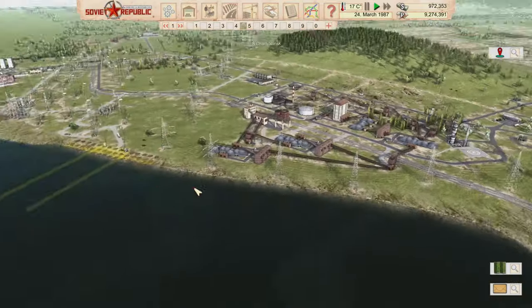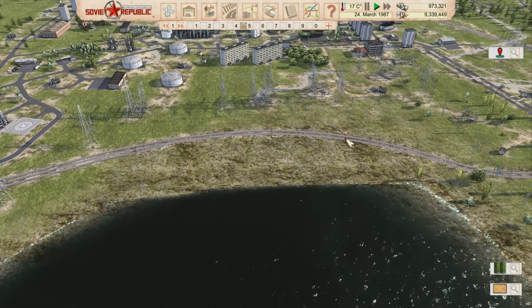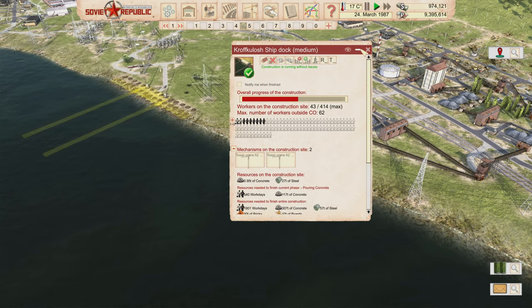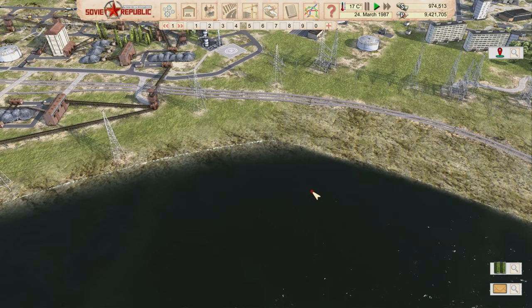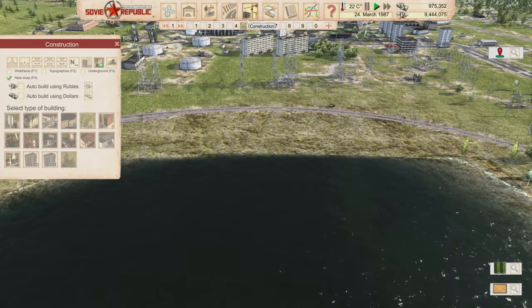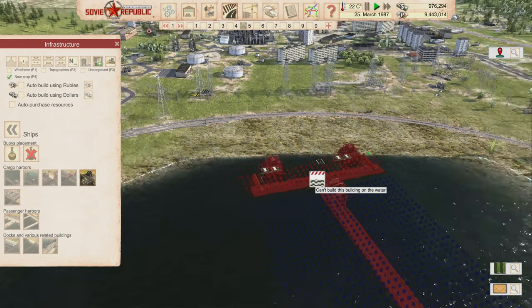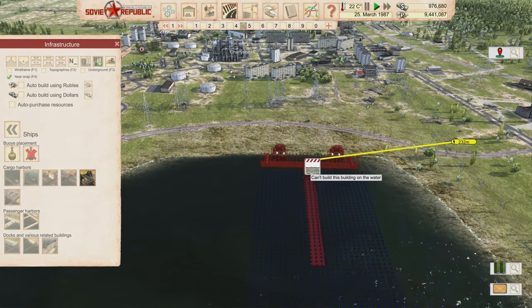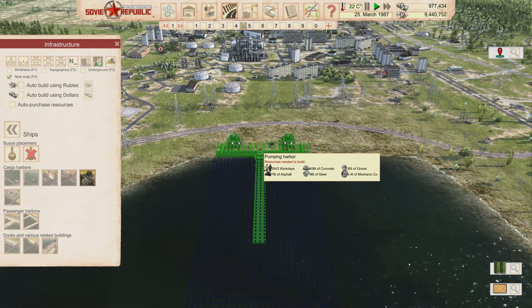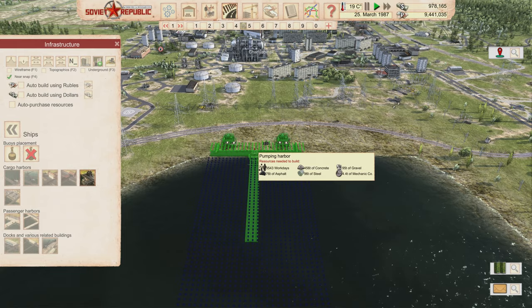I'm not entirely sure how intensive that is — I haven't done anything with ships yet. I built one of these in sandbox just to check prices, and boats are incredibly expensive. But what I'm going to do is grab one of these pumping harbor stations right here. I was going to do something else here — that's why it was flattened a bit bigger — but I've changed my mind and I'll put it here instead.